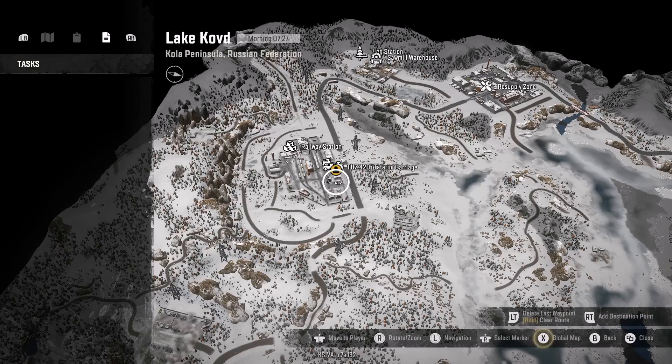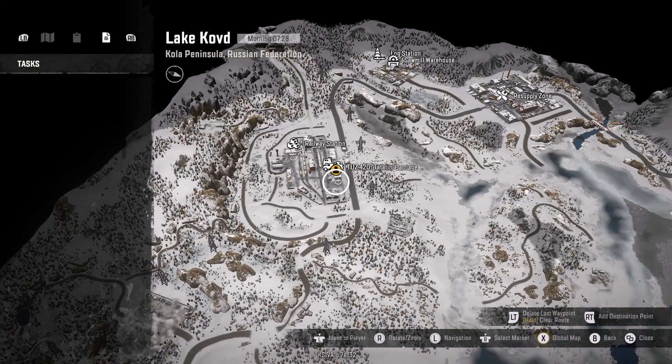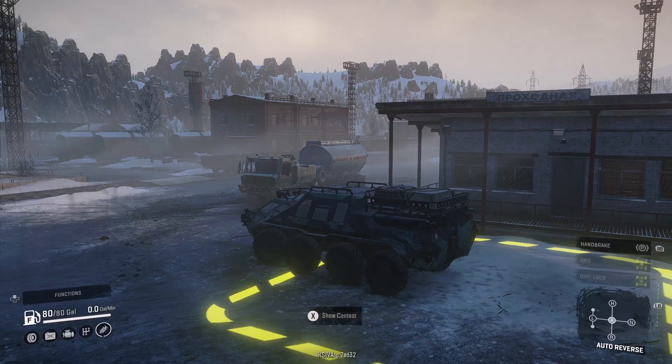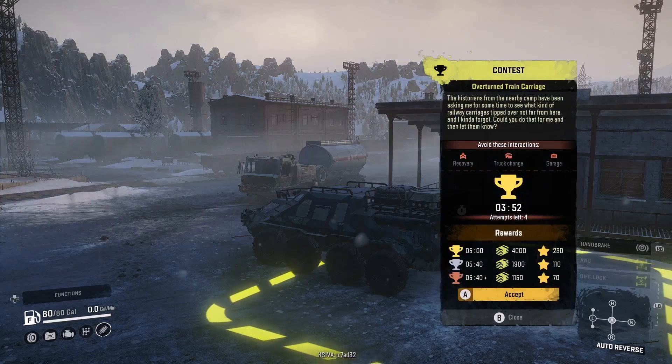Hello and welcome everybody. My name is Evil Mage and today I am back in SnowRunner. For this video we're gonna do Overturned Train Carriage on Kola Peninsula. It's the last contest we need to do — the last anything we need to do for Kola Peninsula. So we'll be able to move on to the next map as soon as we're done here. Let's get a run in.